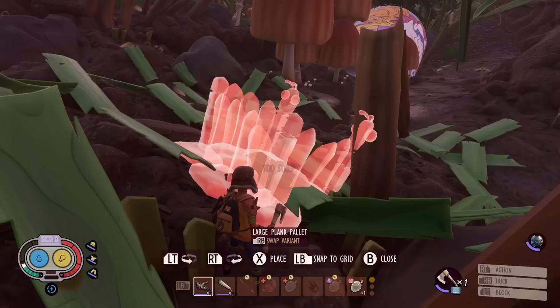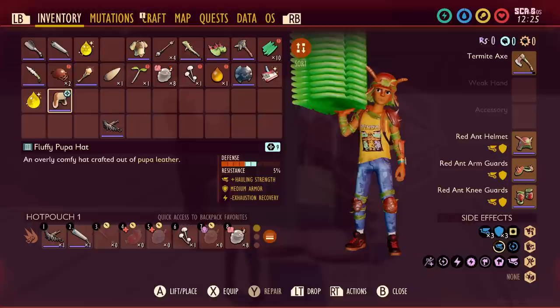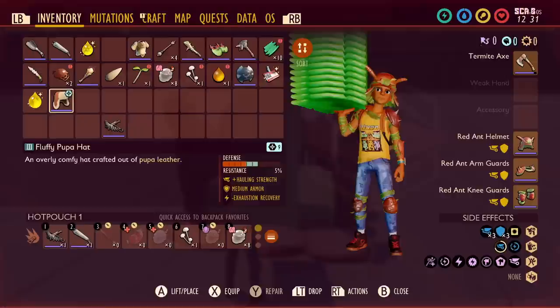About the same time you get access to tier 3 tools, you should hopefully be collecting pupa and maybe taking more of the dust mites, because then you can craft the fluffy pupa hat, which gives you an additional 5 carry. So wearing this with the ant chest piece and the legs will give you that 7 carry weight, in addition to the 5 that you normally have.